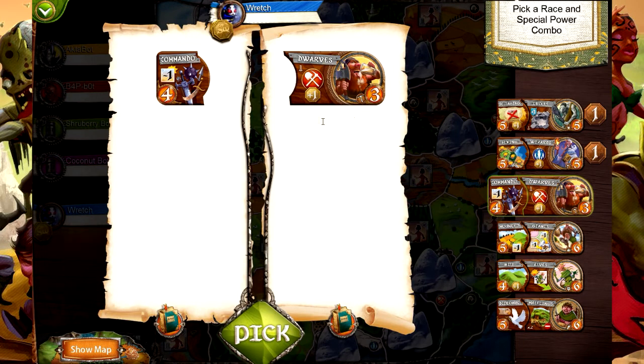We have dwarves. Each mine region is worth one bonus victory coin at the end of the turn. And then you have commando - you may conquer any region with one less race token than normal, with a minimum of one token still required. So it's easier for them to conquer lands with fewer troops, which is actually very good since they only start with three troops via commando, giving them seven total while everyone else has closer to ten.